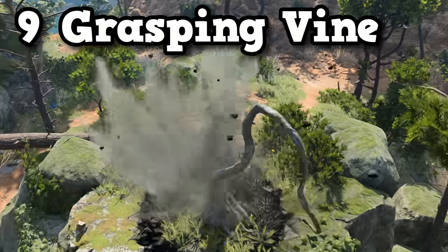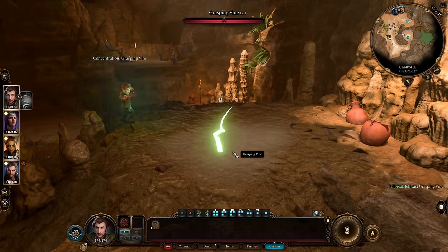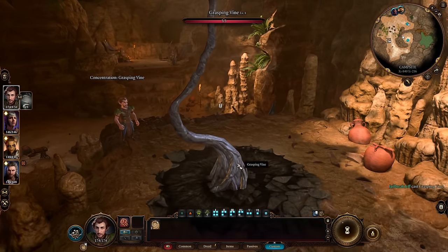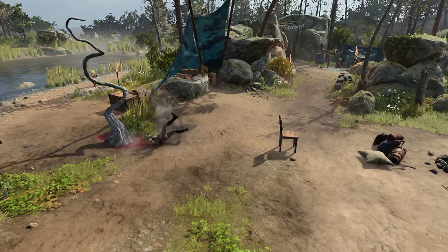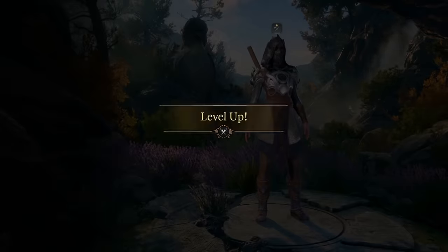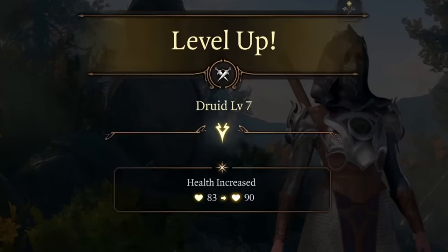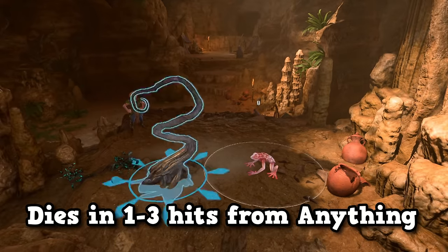Now at number 9 we've got the Grasping Vine. For the cost of a spell slot and concentration, you can summon a vine with 3 maximum health points, which has no attack and only 1 ability: Grasping Pull. Grasping Pull does no damage but can pull something 6 meters towards the vine. Because it requires a 4th level spell slot to cast, the earliest level you can even use this is at level 7, which is surprising because even if this was available at level 1, I don't think anyone would use it.